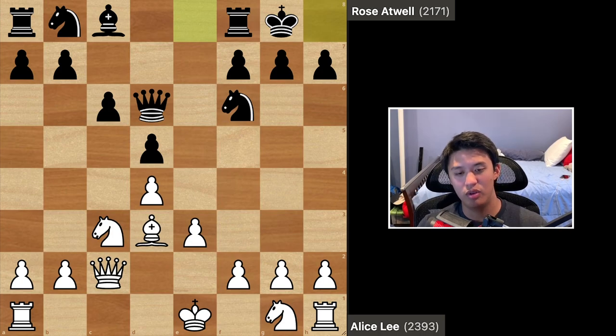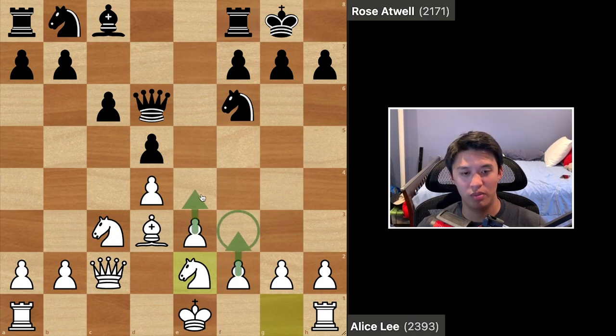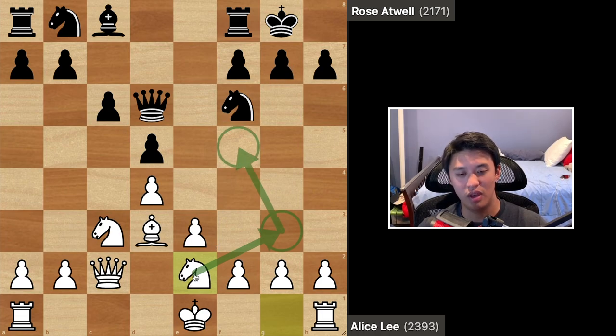White could have also played knight f3 instead. The point of knight ge2 is that there are really two main ideas. With this knight on e2 instead of f3, white can potentially prepare f3 and e4 in the future, building a big center. Also, white can try to play knight g3 and hop the knight into f5, looking at the king side if white wants to do that instead.